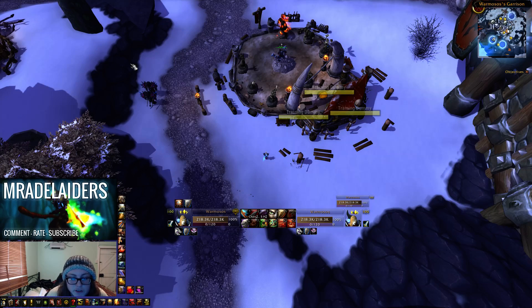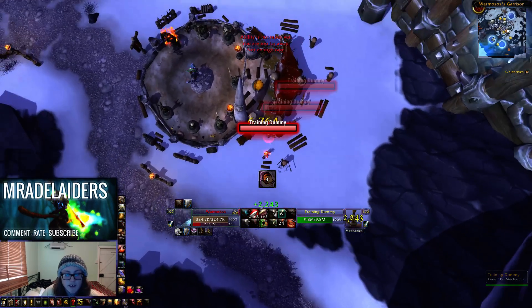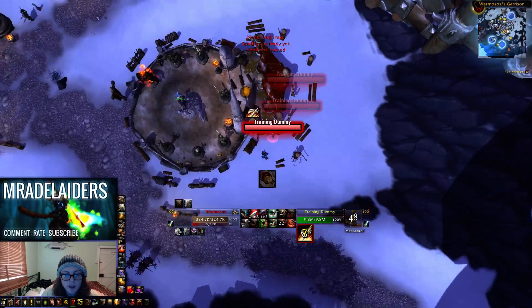So here we go - we'll just pop Enrage and there we are. Now we know how long we're enraging for and we can try to mix our burst in there. Let me show my other buffs if they show up.